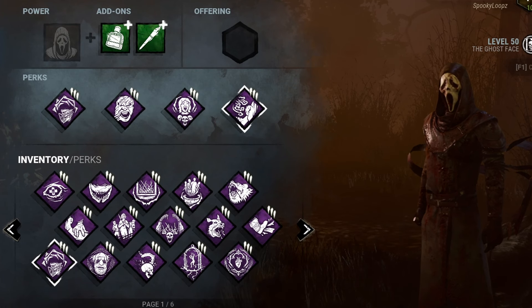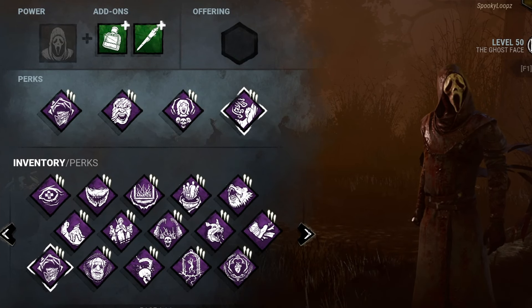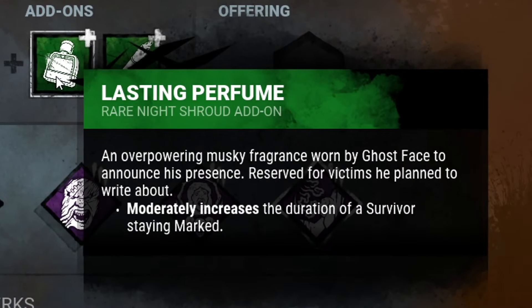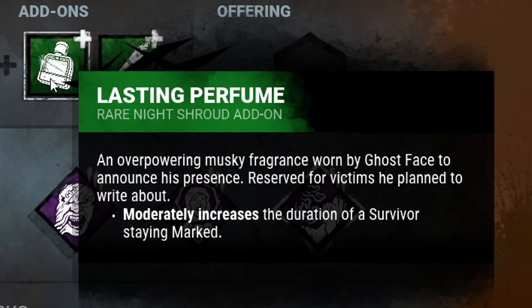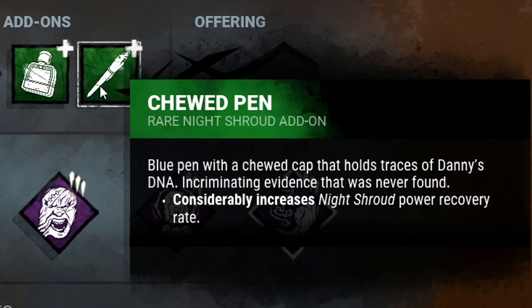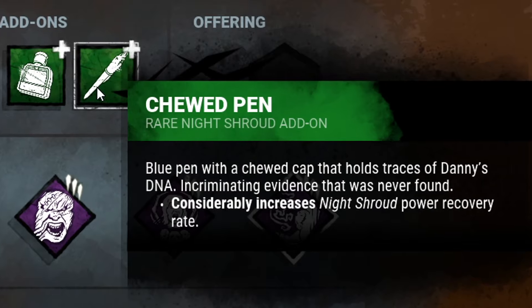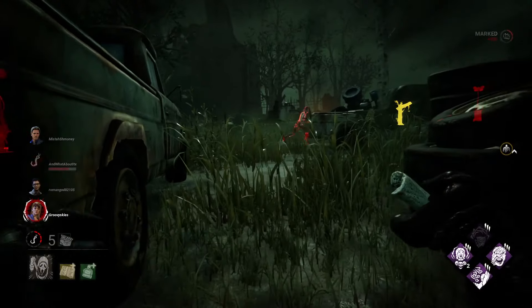Just like all killers in Dead by Daylight, the Ghostface has an arsenal of add-ons to improve his base kit. But there are only two that are my favorite. Lasting Perfume increases the survivor's staying marked from 45 seconds to 55 seconds, giving you some extra time to down them if need be. And Chewed Pen decreases your Night Shroud recovery rate from 30 seconds to 22 seconds.